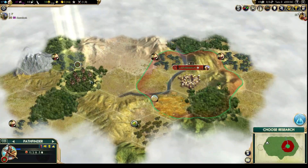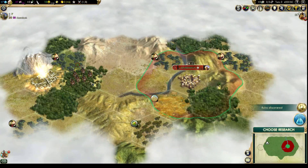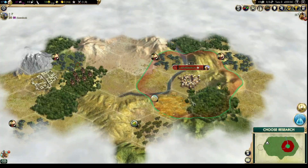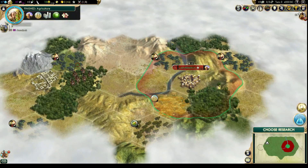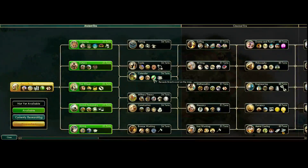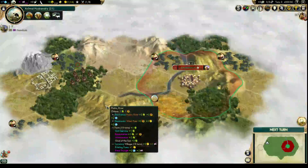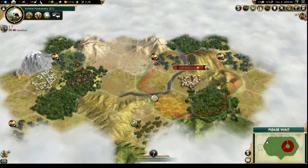Let's start by exploring a little bit to the west here. I've got to choose a research — we have wine, so we're going to want plantations pretty soon. I think it probably makes sense to go for... oh, we've got archers there. Let's go for animal husbandry first, so let's see if we can find some horses, because those are pretty useful.